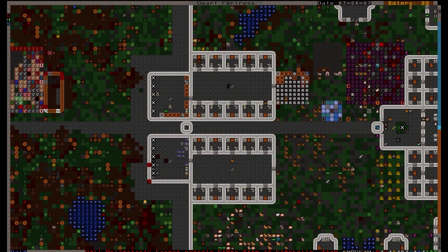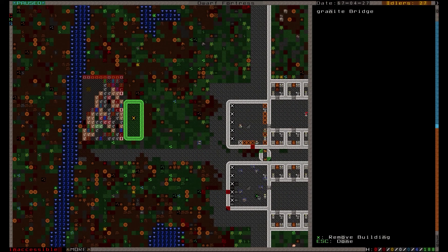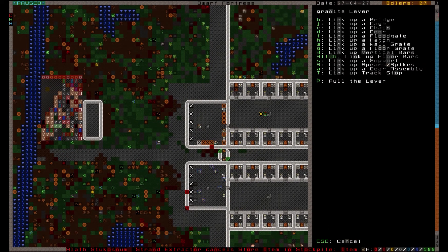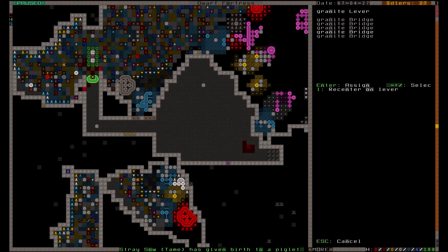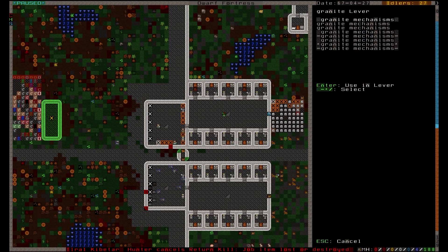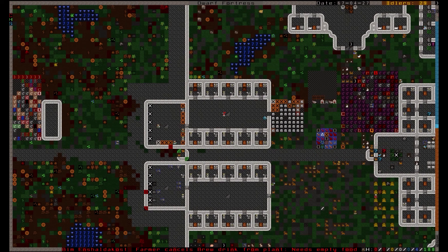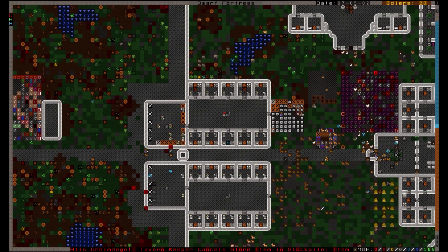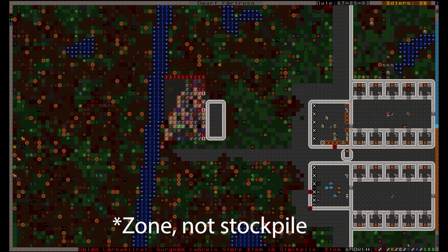To connect the lever to the bridge, we'll wait until the lever is built and then hit Q over top of it to queue up a new task for our mechanic. Choose B to link the lever to a bridge. Once that's done, our Atom Smasher is finally ready to use. Simply place your unwanted items underneath the bridge while it's raised and then hit the lever. One way to get items you don't want under the bridge is to place a stockpile underneath that accepts the goods you want to get rid of, like corpses or refuse.